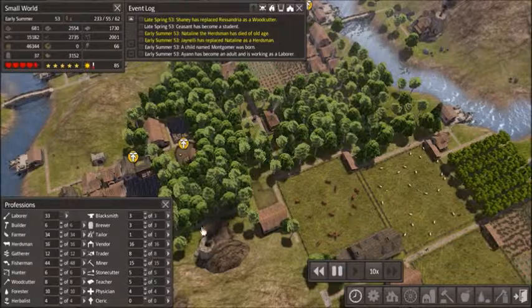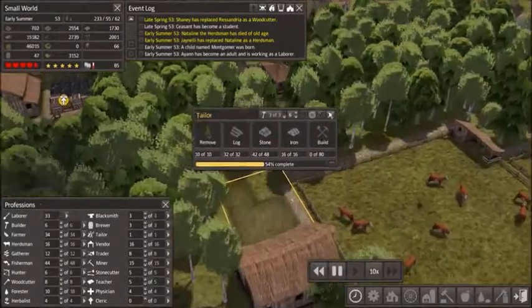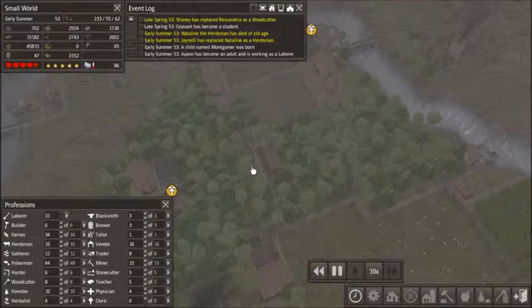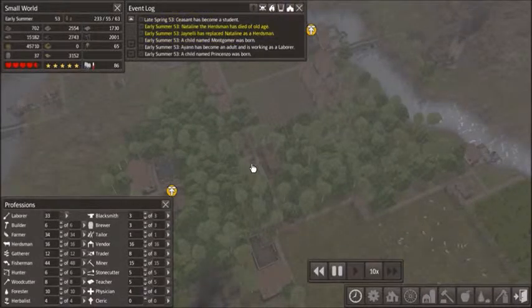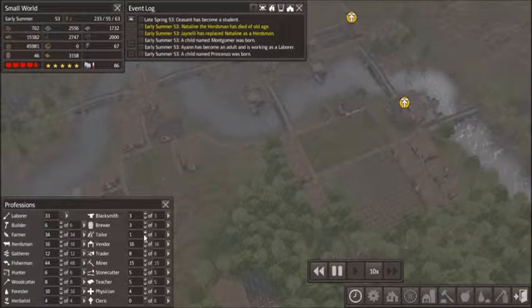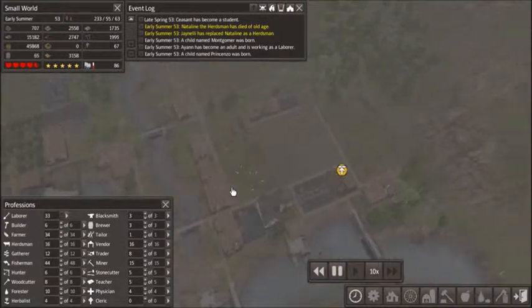I need some more builders. We were putting in more tailors, because I realized we only had one a while back, and it makes sense to have more. So that's what we're doing. Where are our tailors? Right there. We still don't need more, which means they're all still getting built.